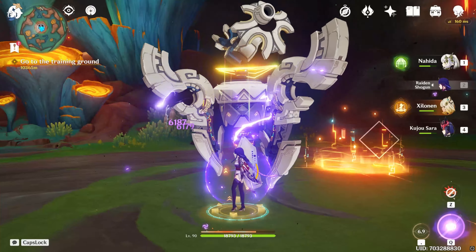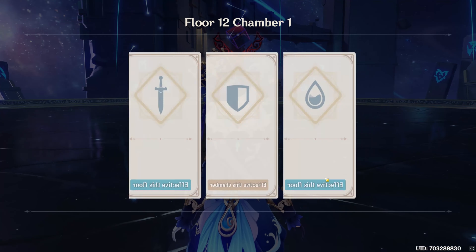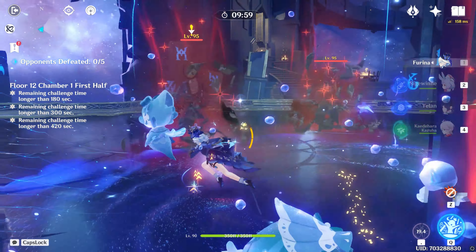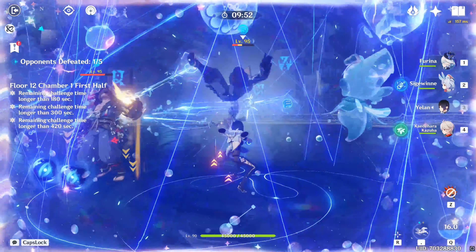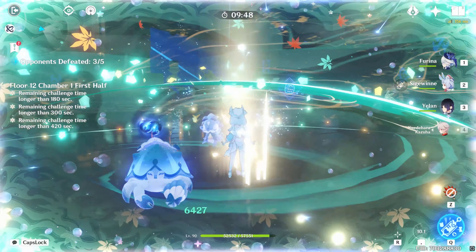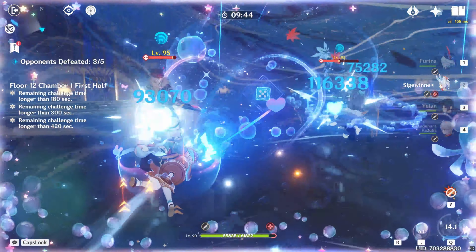You can alternate between Shilonen's elemental burst and the Hida's E ability — that's probably how you'd play this in practice. But it's just crazy what Shilonen is providing: she gives Reshred, she gives an elemental bonus, she provides consistent healing, and at C2 you have the ability to reduce elemental burst cooldown for your electro characters and give them a massive amount of energy.